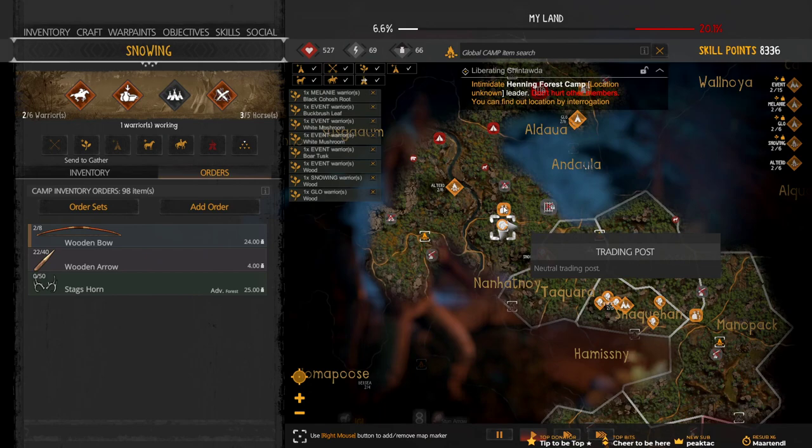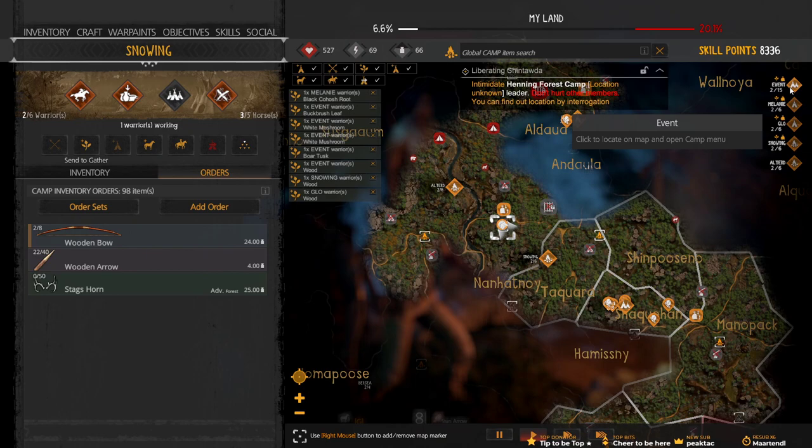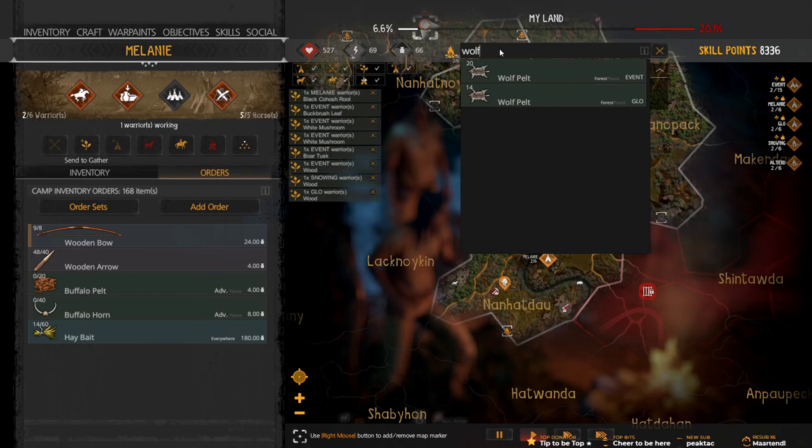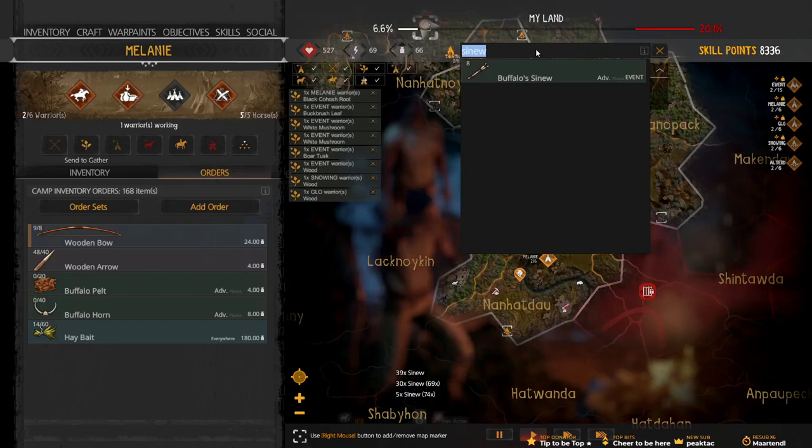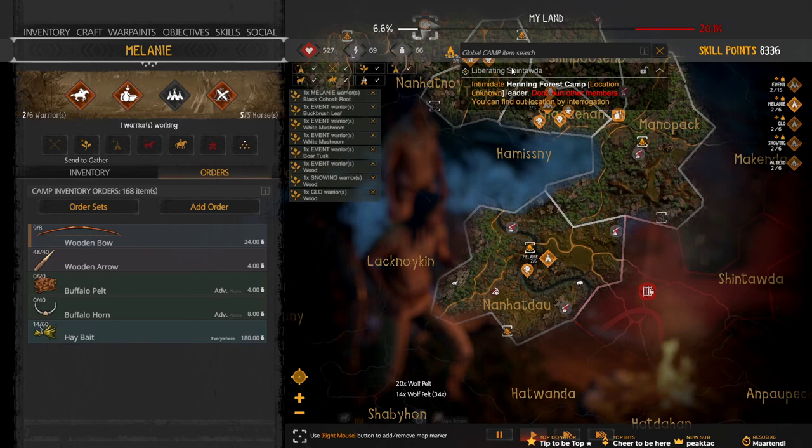So we're focusing on the future - upgrading these. And we still need a lot more wolf pelts. How many do we have in total? Wait a minute - do we have enough to upgrade them again? How much sinew? Wait. Are you kidding? We can jump straight over that?